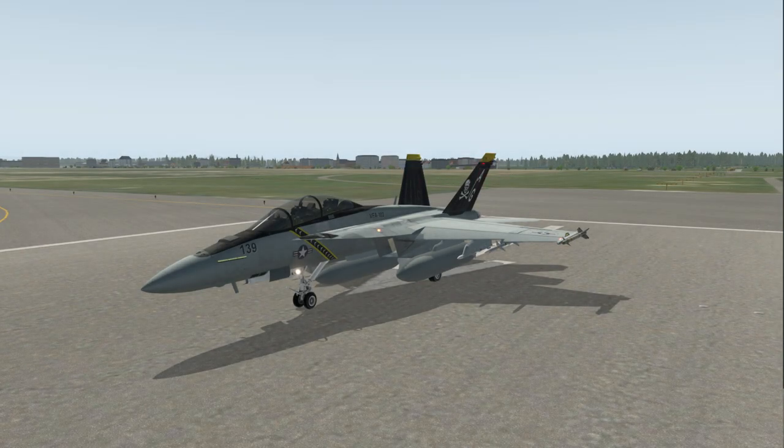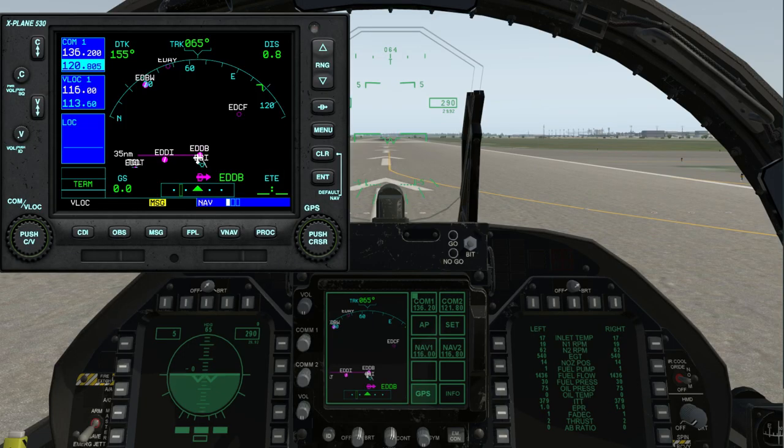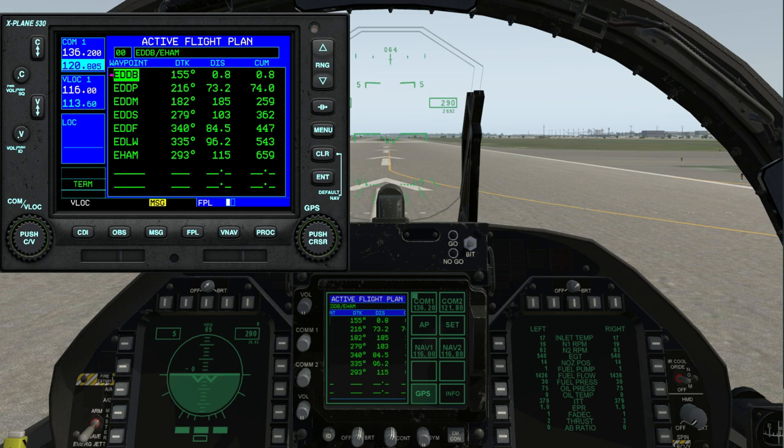Hello everyone and welcome back to X-Plane 11 where I'm continuing my flight in the F-18, currently at Berlin Brandenburg International Airport. I'm basically going to be doing a tour of Germany today — mainly southern Germany. The flight plan goes down to Leipzig, Munich, Stuttgart, Frankfurt, Dortmund, and then we'll end up at Amsterdam.